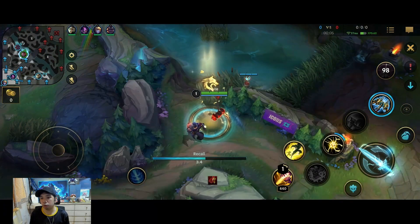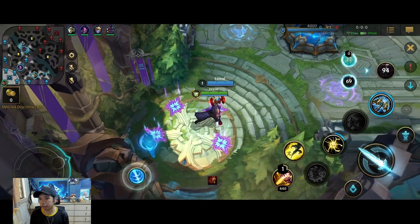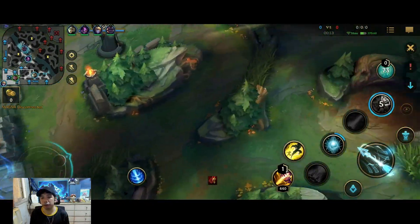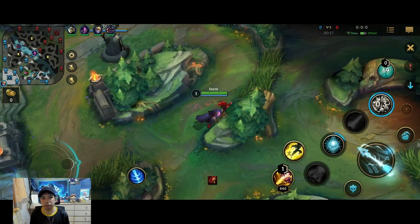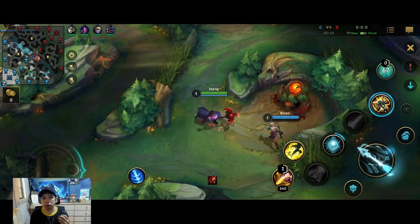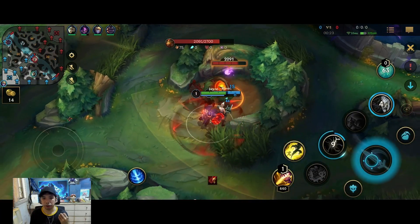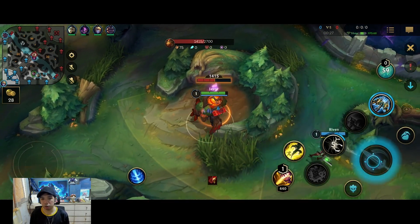Here I do the level 1 control ward trick — switch to a control ward, ward one side of the map, immediately recall and put back the yellow trinket. What this does is give us vision on where the opposing jungler might be. The clear I'm doing here is the red side clear, where I clear my red, Krugs, Raptors, then flex depending on where the scuttle will be and the priority of the lanes.